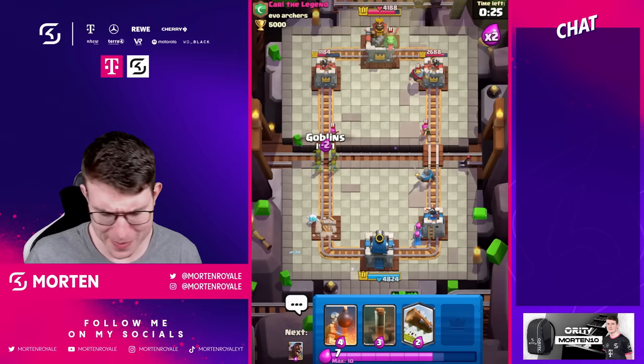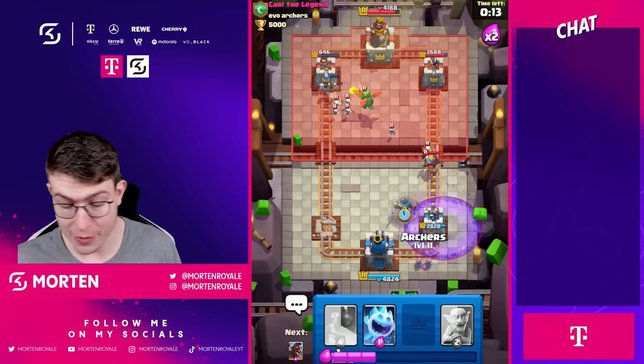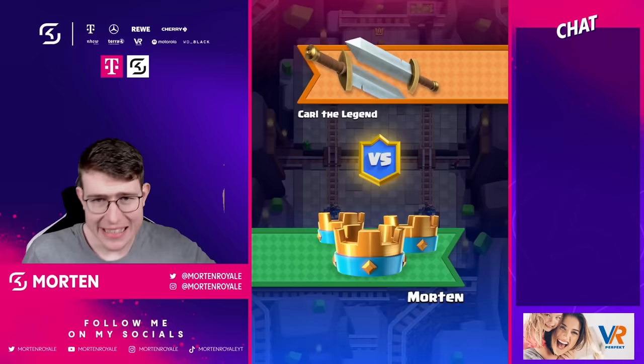Not great against the Mega Knight though — it just destroyed me. I think evil archers on offense might actually be their greater strength; I initially thought they were purely a defensive card. Keep in mind, Log still kills them, similar to Fireball and Magic Archer — so Arrows not killing them is the key distinction. I'm curious what you guys think in the comments. We lost that one, but I'm excited. Let's go to game number two.